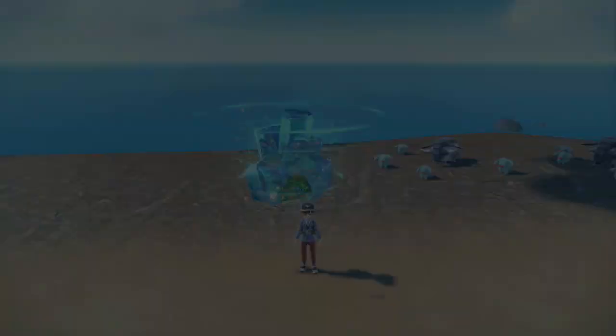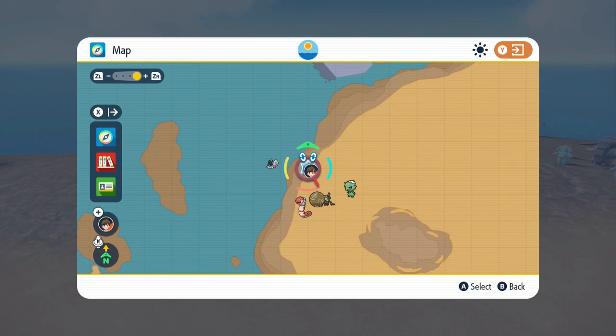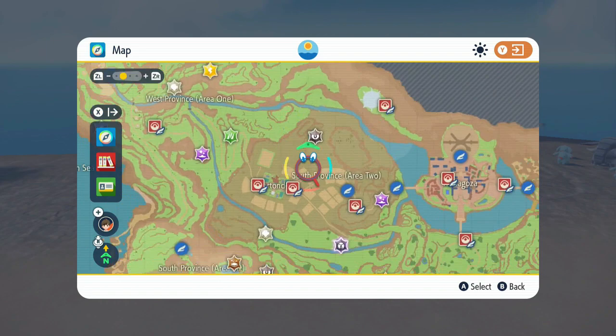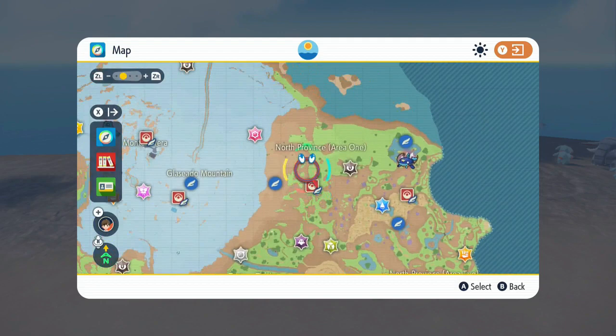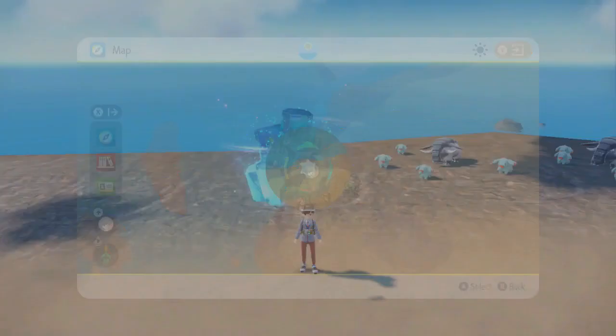Then all you need to do is find a den which has the original typing. Walking Wake is Water/Dragon so you need a Water-type den, whereas Iron Leaves I believe is Psychic/Fighting so you just need a Psychic-type den. I believe you can only get one of these in your game file. You can tell because it's this little glowing one and it's only five stars.